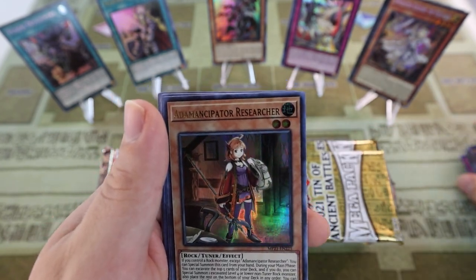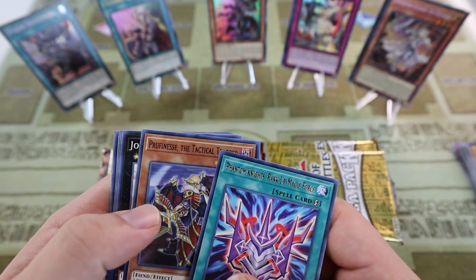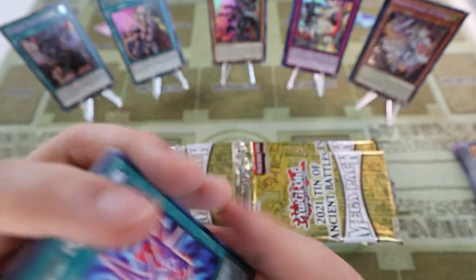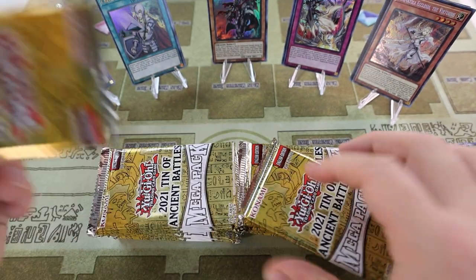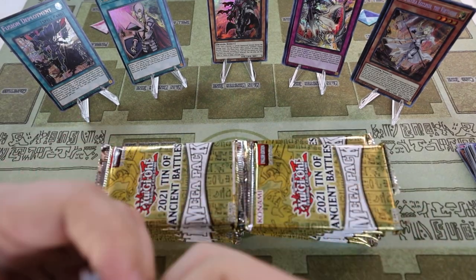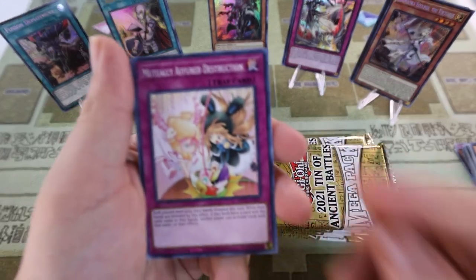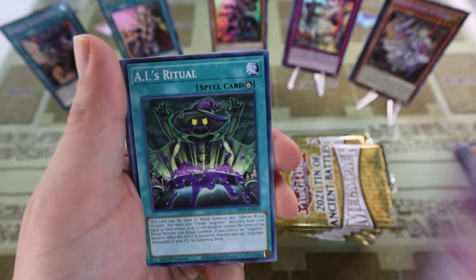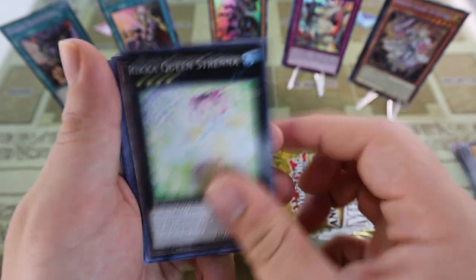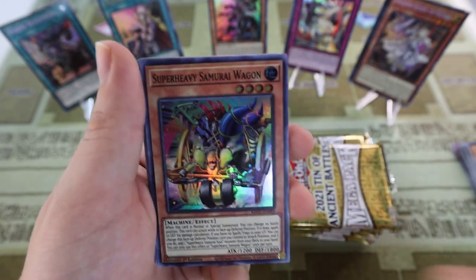Out Emancipator Researcher — yeah, we'll have to make Out Emancipators too. We're pretty much making every deck, so we'll see what we can get from this set and what we can use. Our pulls have actually been kind of decent, it's kind of crazy. There won't be any jump scares with starlight rares or anything like that — all we get is prismatics and ultras — but I would definitely jump out of my seat if that happened; it's just probably highly unlikely.